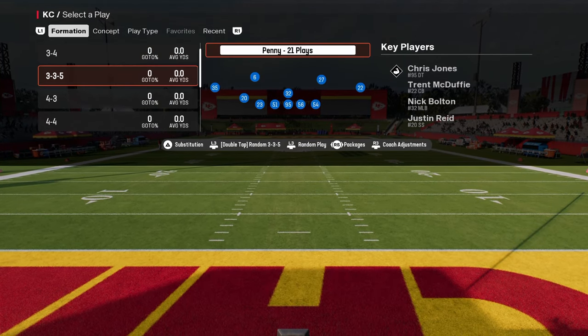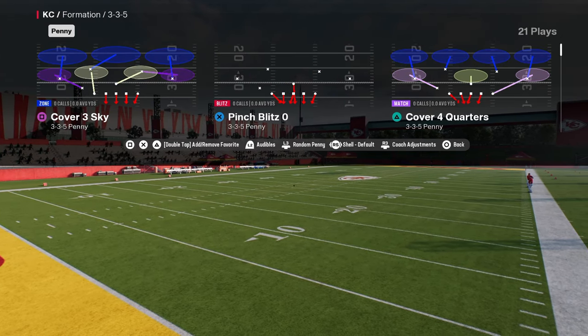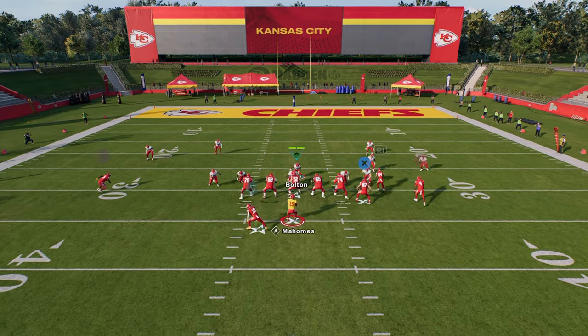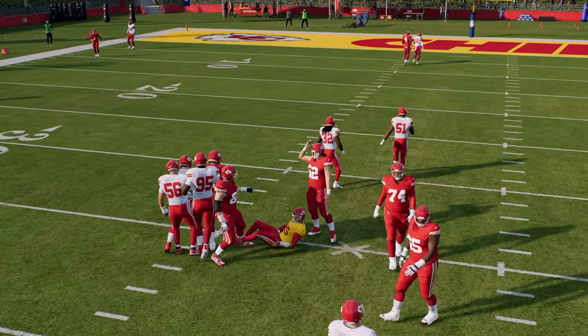It has the 3-3-5 Penny, which is honestly probably a little bit better than the 3-3 Cub formation. You got to play pitch blitz, just simply spread the D-line, crash or slant your D-line outside, and you should have a good chance at getting some pressure around the edge. Pretty good little defense here — 3-3-5 Penny is super good from college football.